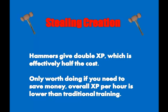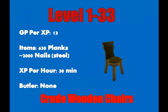The method from level 1 to 33 is making crude wooden chairs in your parlor. The items you'll need are 630 normal planks as well as 2,000 nails — I would recommend steel nails as they're the easiest to buy on the Grand Exchange, though you can also make them yourself. It costs 13 GP per XP, but this isn't a big factor as you won't be training this way for very long. It only takes about 30 minutes to get to level 33, even without using a butler.